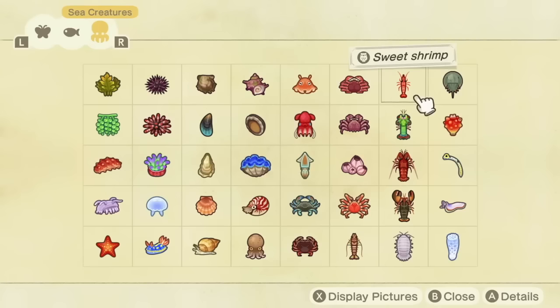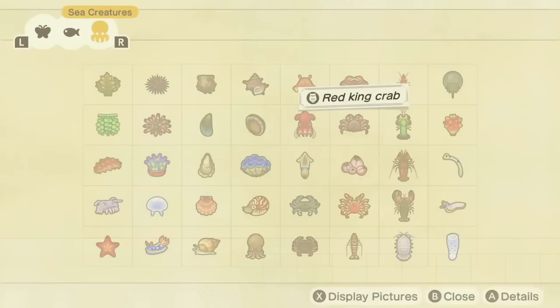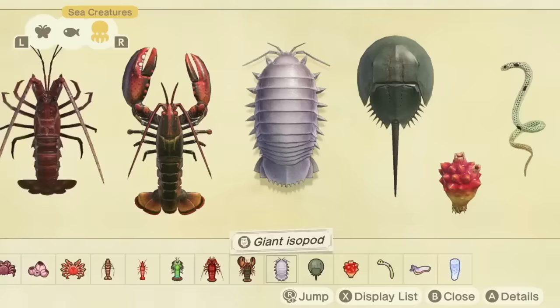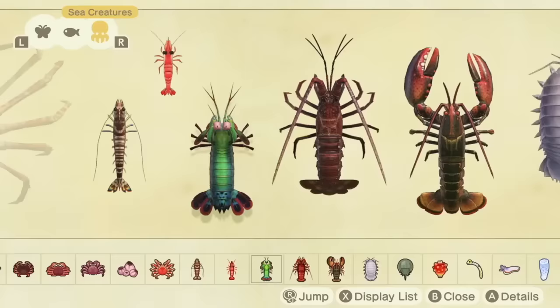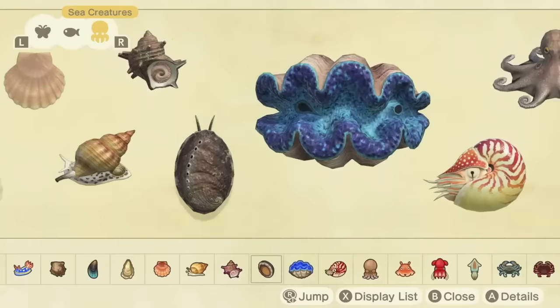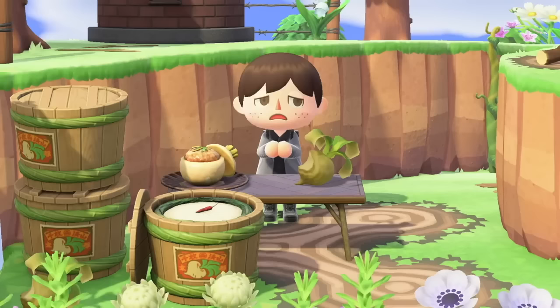If you need a good way to get a lot of bells without much effort, a really simple way is going after sea creatures. Get yourself a wetsuit, head into the ocean and catch tons of sea creatures. If you can fill up your pockets, you should get a ton of bells — it takes a lot less time than catching bugs or fish. When you get the hang of it though, turnips are probably the best way overall.